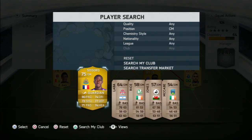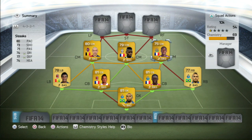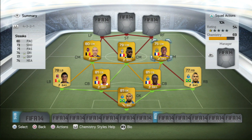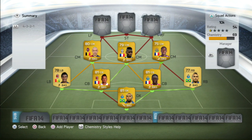The last midfielder is going to be Sissoko from Newcastle United. You could get a different player here — you could get Kabai if you want better passing stats. But I decided to go with Sissoko because in my opinion he's better all round compared to Kabai. He does have a notable weakness though, which is his weak foot and skill moves, so you have to be mindful of that when playing with him.